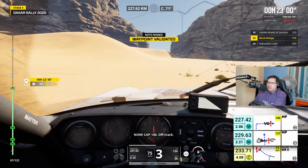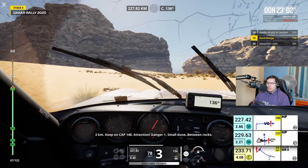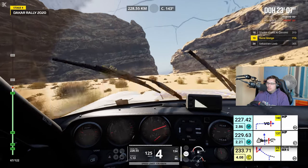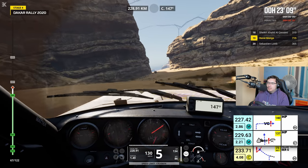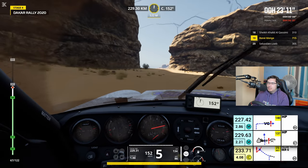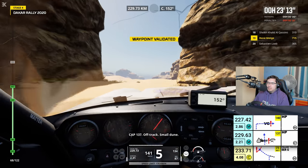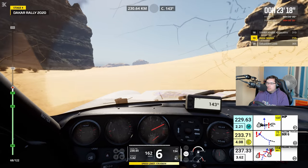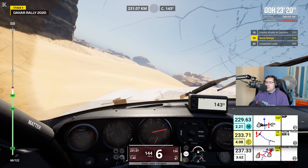Cap 140, hors-piste. 2 km, continue sur cap 140. Attention, danger 1, petite dune, entre les cailloux. Cap 137, hors-piste, petite dune. 4 km, virage serré à gauche en approche, entre les arbres. Oh, we're going to be jumping now.